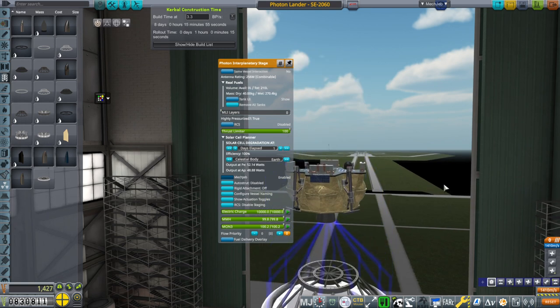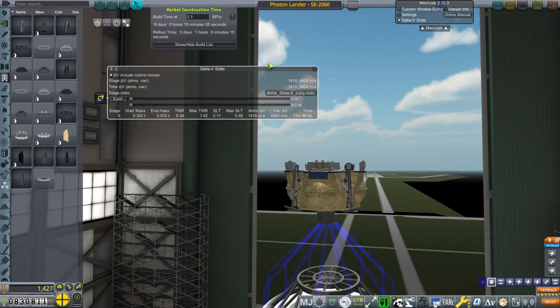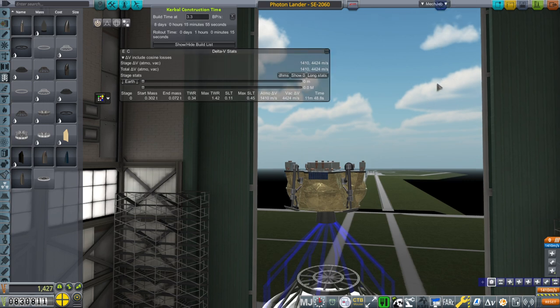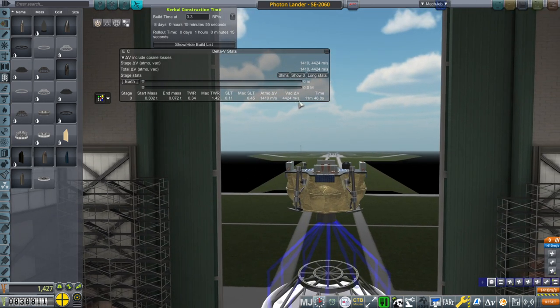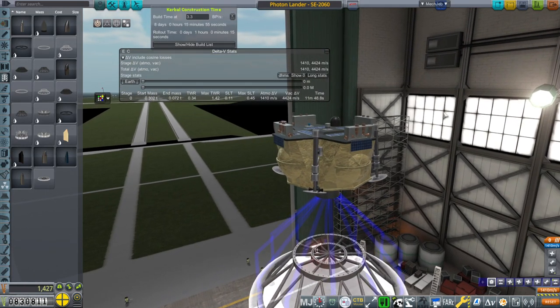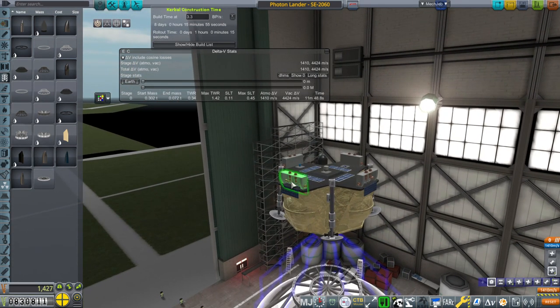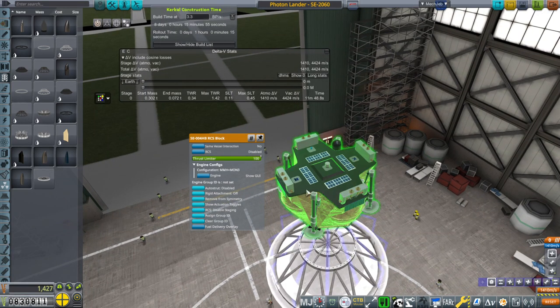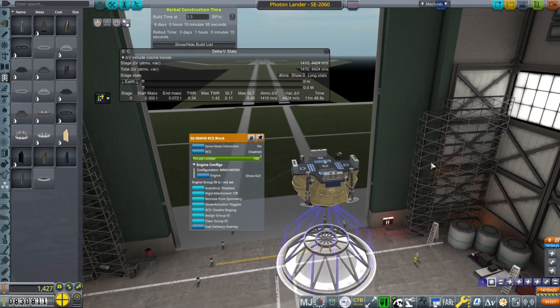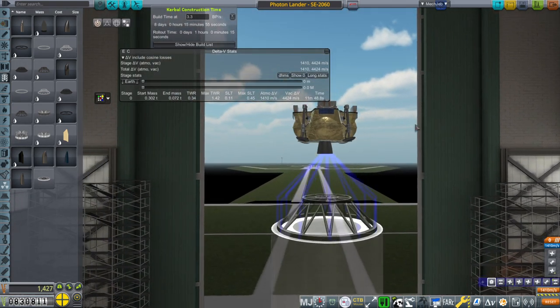The photon interplanetary stage has to carry the probe all the way to Venus on its own. The rocket will only get it to low Earth orbit, and its mass is about 300 kilograms, give or take. In terms of delta-v needed to get to Venus, it can't be too different from what we have here. In this case it's carrying lightweight lander legs, extra RCS ports, some science instruments, and extra solar panels — all very minor mass.